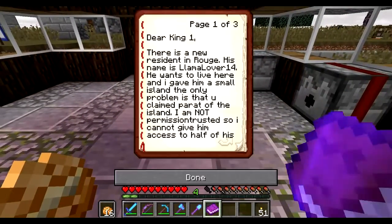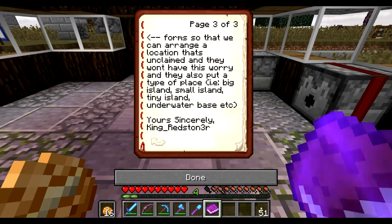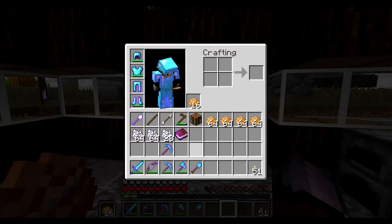So apparently this is important. The letter reads: 'Dear King, there is a new resident in Rouge. His name is Llama Lover 14. He wants to live here and I gave him a small island. The only problem is that you claimed part of the island. I am not permission-trusted so I cannot give him access to half of his land.' Side note — it's my land if I claimed it. 'This might discourage him from living here. I also want to suggest a population sign and a box for resident forms so we can arrange an unclaimed location. They could also put a type of place — big island, small island, tiny island, underwater base, etc. Yours sincerely, Congrats Daughter.'